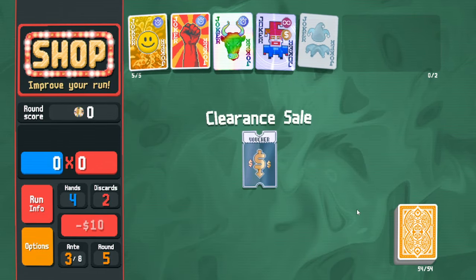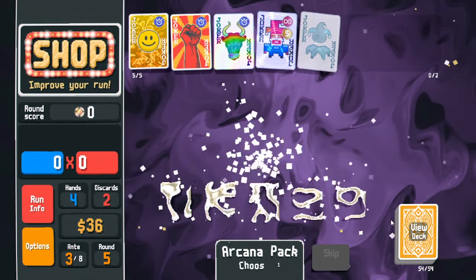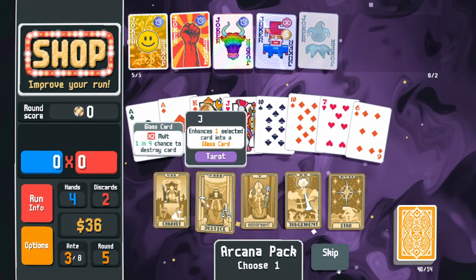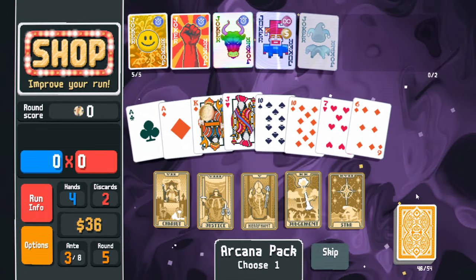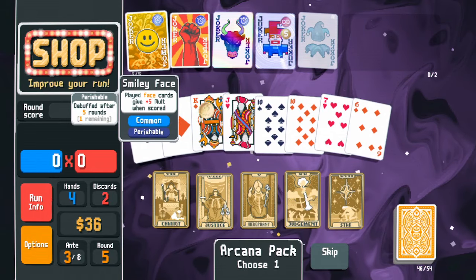Clearance is arguable but I'm gonna buy it so everything will be a percent off. Looking at enhancement options: steel card, glass card, hierophant — none of them seem to be healing my face cards. This one also got buffed last update, used to be plus four.